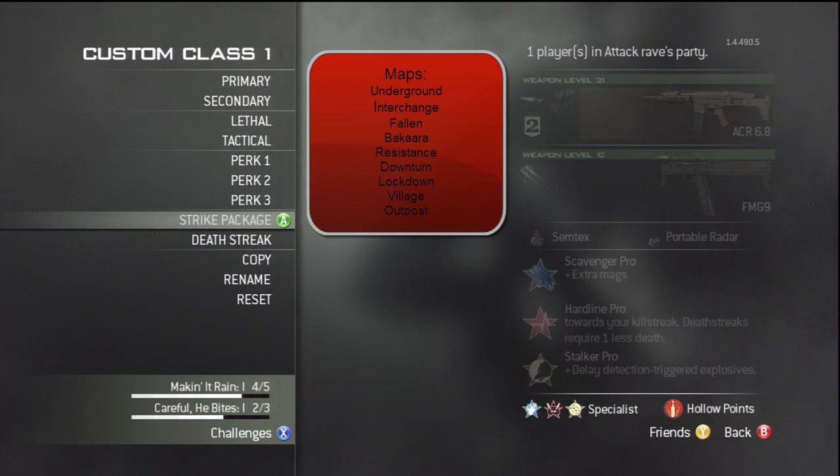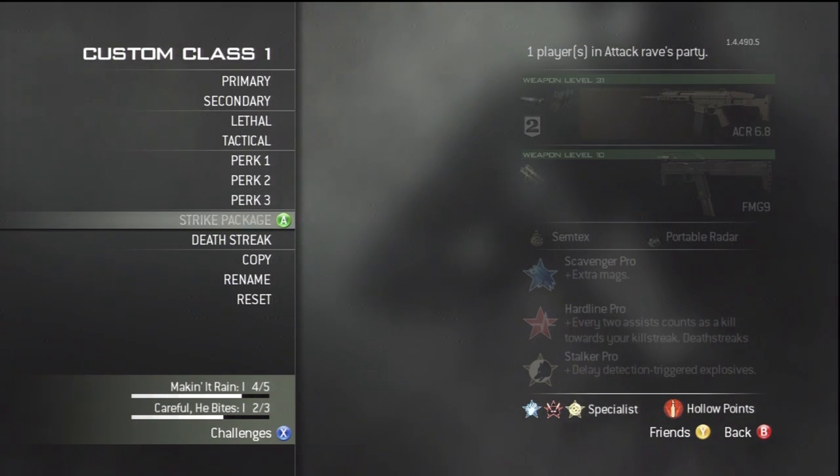The maps that this gun is good at are Underground, Interchange, Fall, and Bakaara — you can read the rest on screen. These are the maps you really want to use this gun on because it's really good at long range and these maps are perfect for it. On other maps you'd want to use SMGs instead.